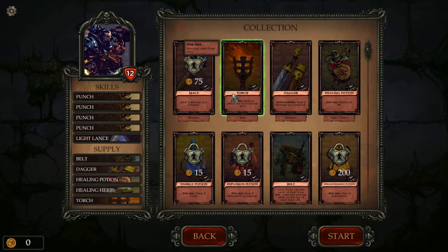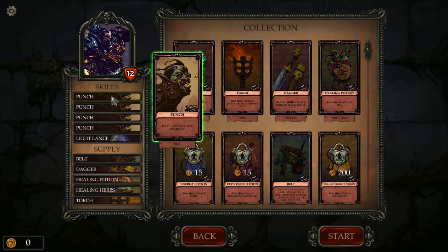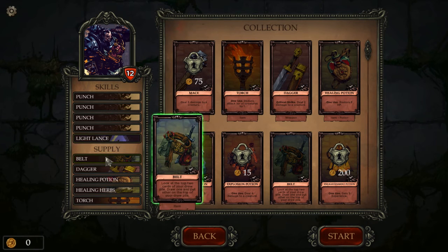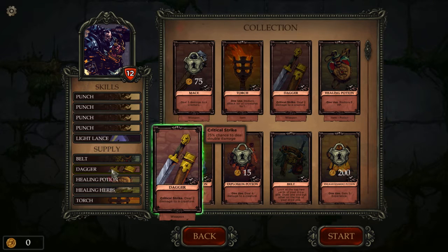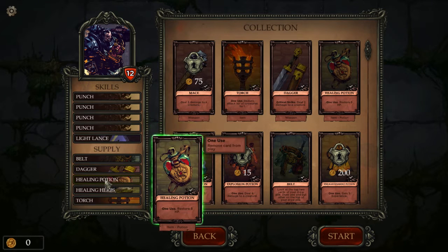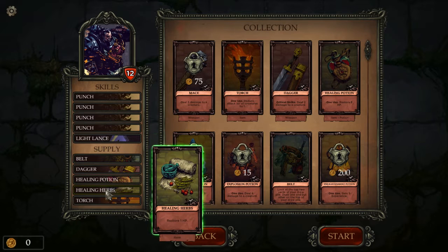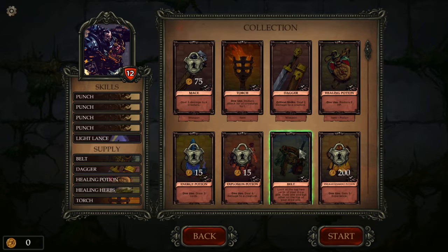So it seems like we started with a card — do one damage to creatures, two damage to creatures but draw. We got supplies too: this belt, look at the top two cards of your draw pile, draw one, put the other on top. Critical damage, due damage. Okay, there's a heal — this card immediately removes after, so that's a one-use thing.